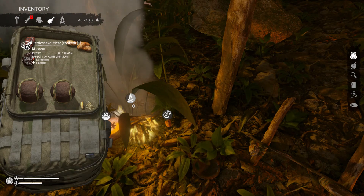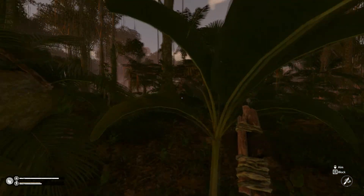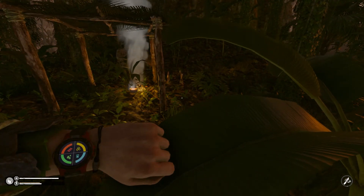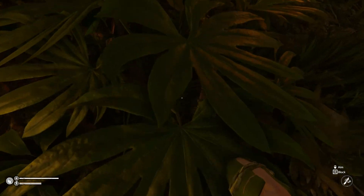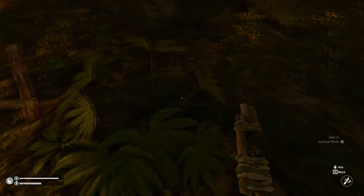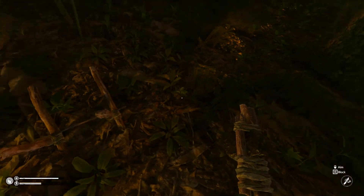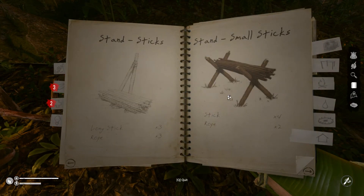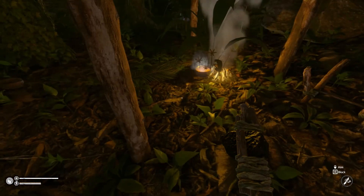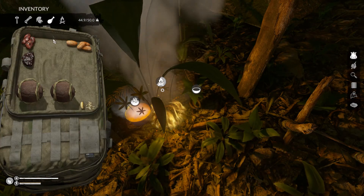Peccary is done. We still got almost a day on those and that snake cooks up pretty quick. With the regular-size sticks — let's do this. How are we doing on vitals? Vitals are okay. We'll put the regular sticks over here, small sticks — boom, right there. No problem. We are back in business when it comes to the meat situation.